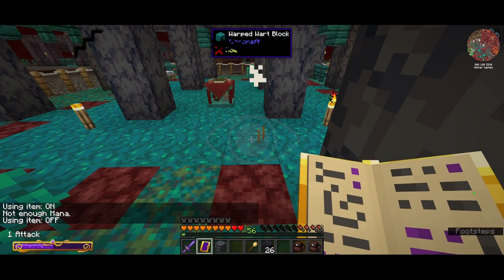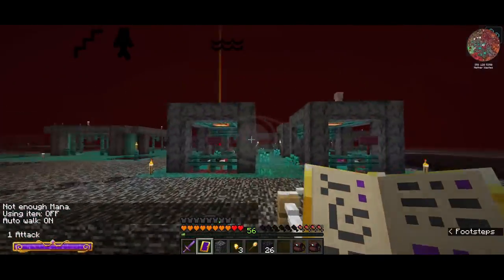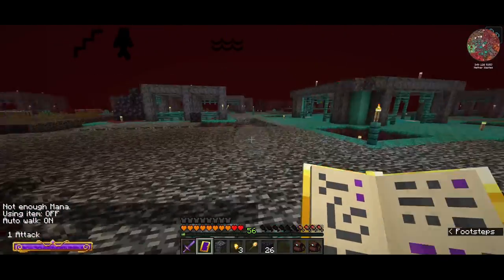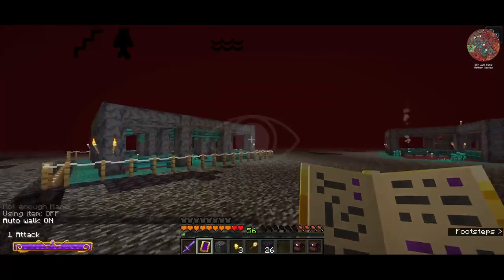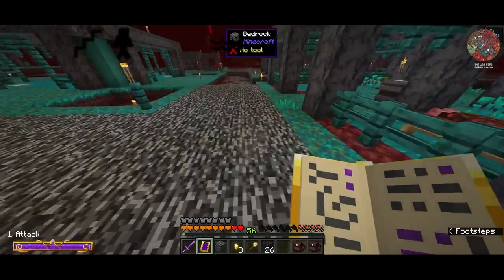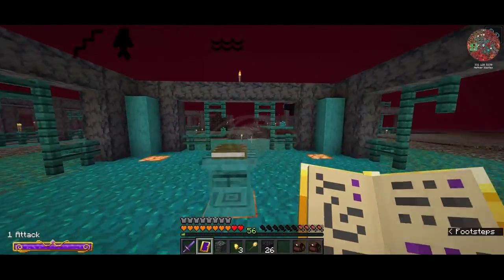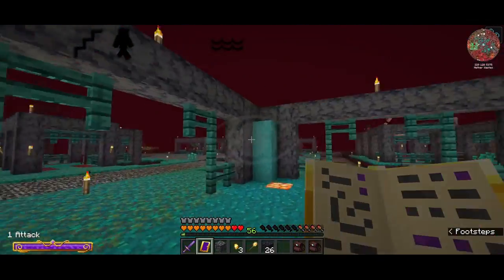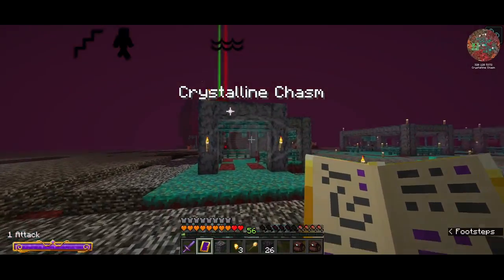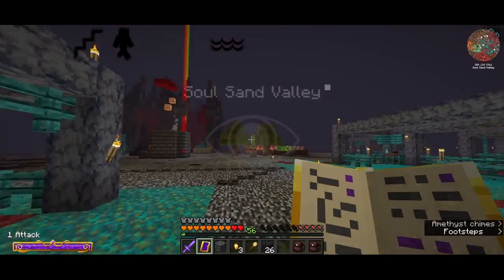We get attacked so much, it's crazy. So that makes me think that we need to add more guard towers and more of these special torches — I can't remember what they're called. We need to place turtles with them.